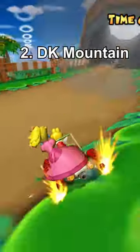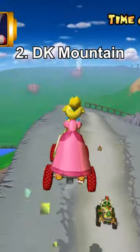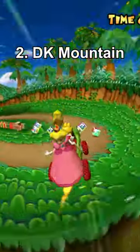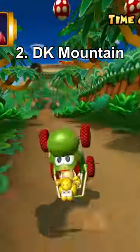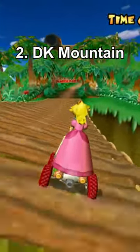Number 2: DK Mountain. It starts by shooting you to the top of a mountain. Then you have to trek downward. After you avoid the falling rocks and treacherous escarpments, you come full circle by crossing a way too narrow, rickety bridge. This one's an adventure through and through.